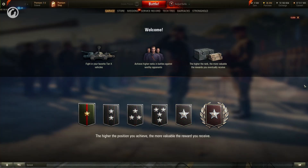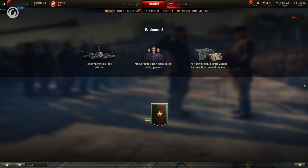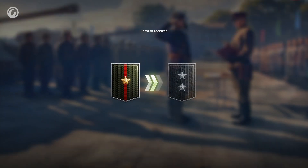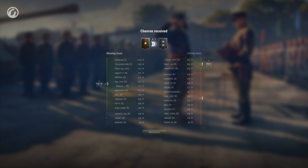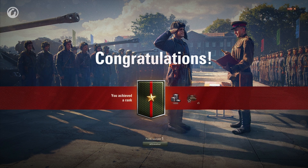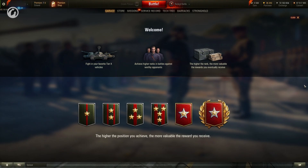Ranks are earned in Ranked Battles and depend on the personal efficiency of a player. When a team wins, the 12 players who earn the most XP will get a Chevron. Note: not all players on the winning team — just the top 12. To earn Rank 1, you need to receive one Chevron. For each following rank, you will need more and more Chevrons.